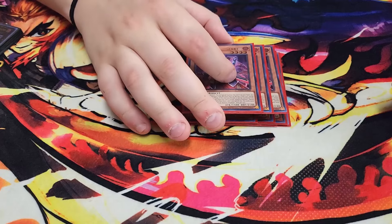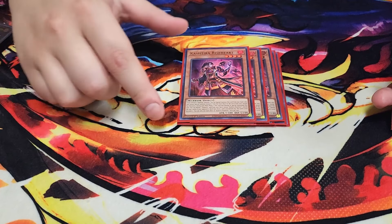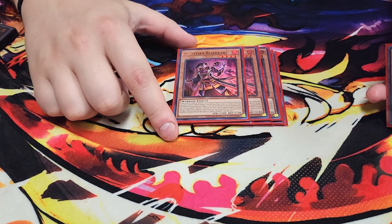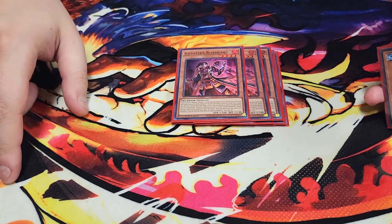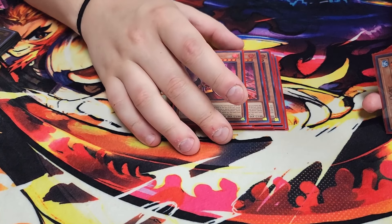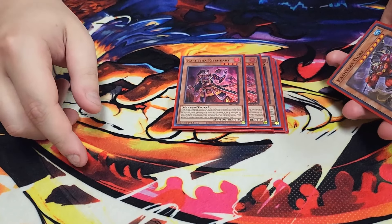We then play three copies of Rise Heart. Rise Heart is definitely a three-of in the build. If you control another Kash Tira monster, you can special summon it from your hand, and if it's normal or special summoned, you can banish a Kash Tira card from your deck to banish the top three cards of your opponent's deck and also increase this card to level seven. It does lock you into XYZ summoning, but that's not a big deal because it's usually all we go into in this build.